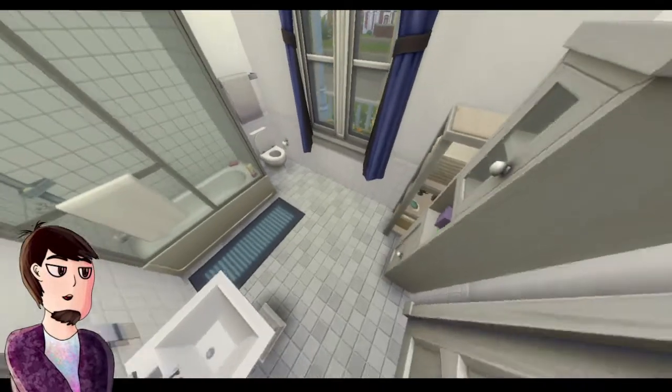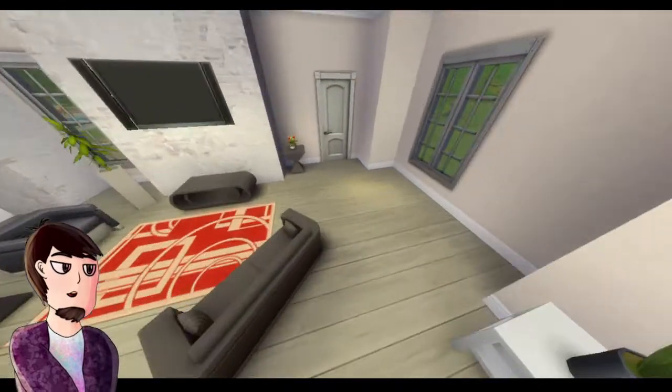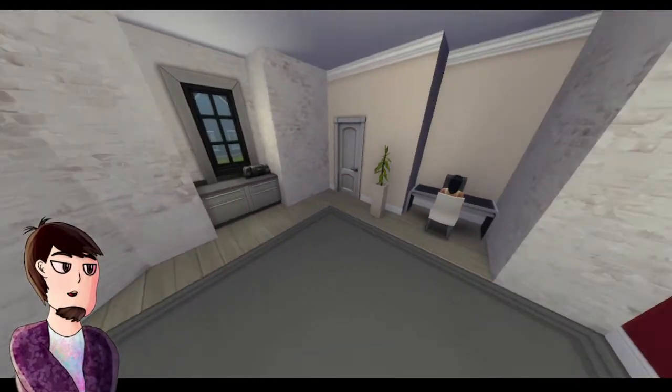Over here I put a bathroom, because we need to have bathrooms in there — some showers. It's pretty simple. Over here, that's where we have that iconic punching bag, this gym area, which I really like.